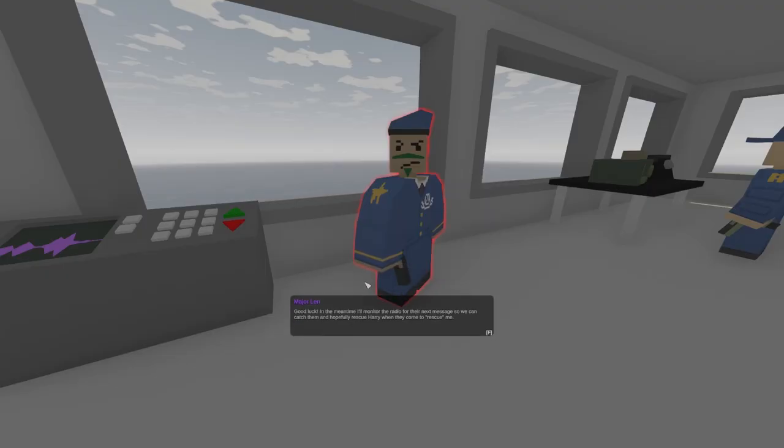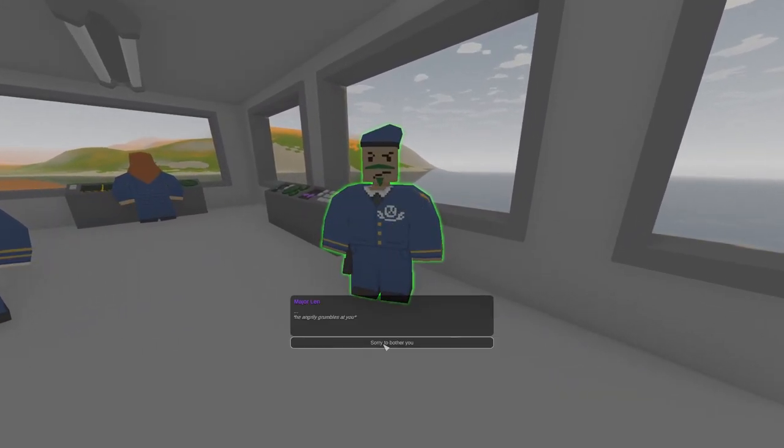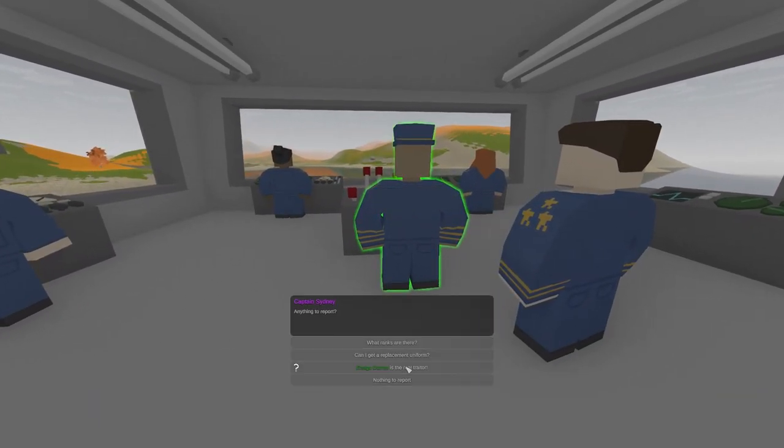For 'Conspiracy Conclusion,' talk to Major Land and head over to Silo 22. Find the notes, then go back to the Liberator and show the evidence to Captain Sidney to finish the quest.